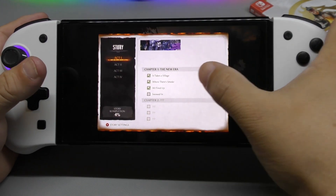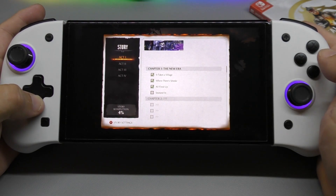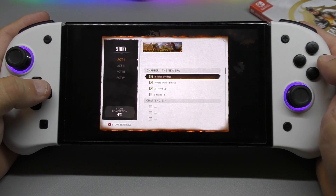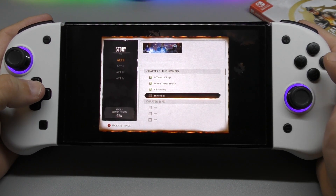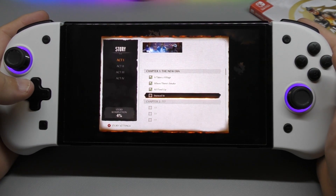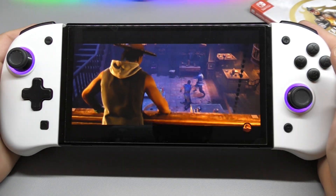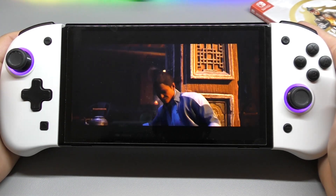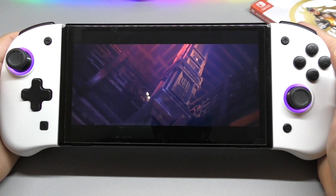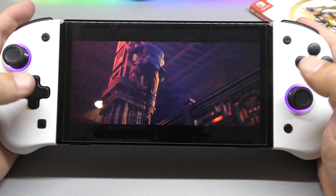I'm on Act 1. I guess it has four acts — maybe it keeps unlocking, I don't know. So far I've played three matches already and we're on the fourth match. I'm going to choose that one right there — 'Snowed In' — then we're going to go to chapter two. I'll just show a little bit of the cutscenes without spoiling too much.